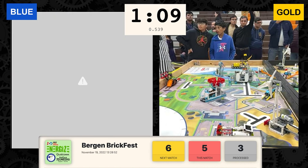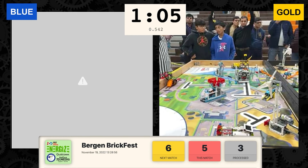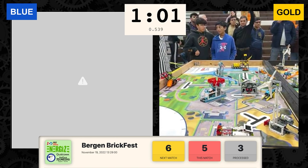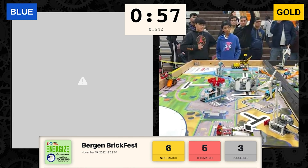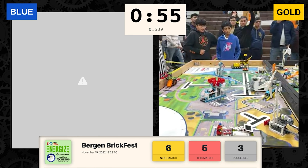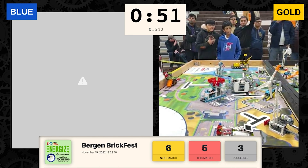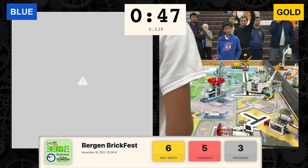On the blue table it seems they just left the home base going for the toy factory to let that dinosaur down. At the yellow table they seem to be getting the electric car and the high 5 — they put it up. There is 50 seconds left in the match and the Atomic 5 seems to pick up their robot and move it to the other home base.